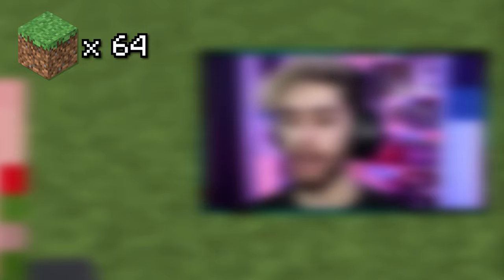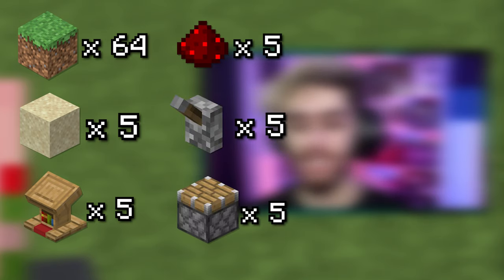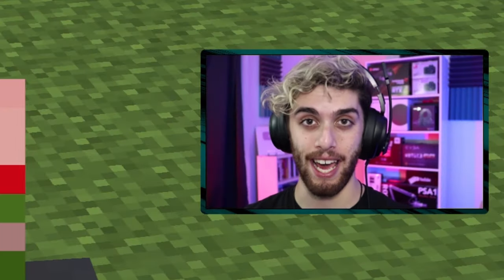For your materials, you will need one stack of building blocks, five sand, five workstations, five redstone dust, five levers, five pistons, five trapdoors, five villagers, one zombie, and one name tag.